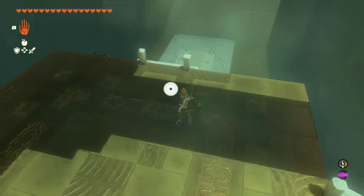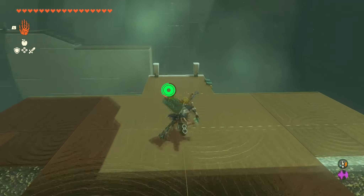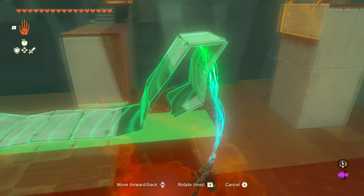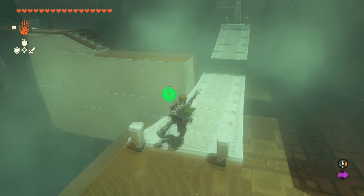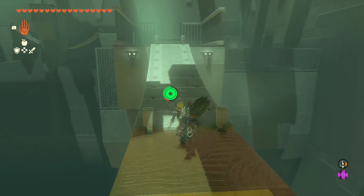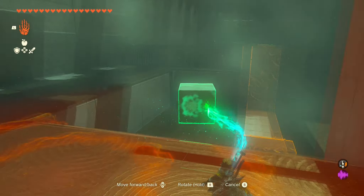Once you're in the shrine you're going to want to cross that first bridge, then connect the next bridge to the tile across from you. After you connect that first bridge you can cross it. During the second bridge you're going to want to grab the fourth tile from the end and then connect that one to the other tile so that you can use it as a bridge and jump on the next platform.